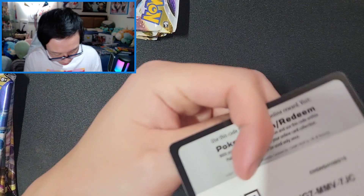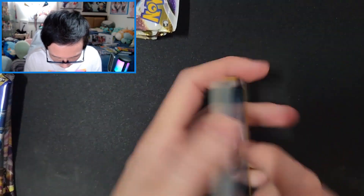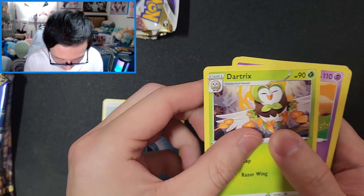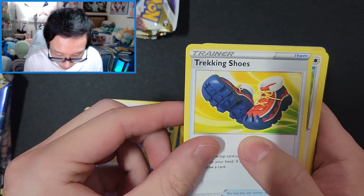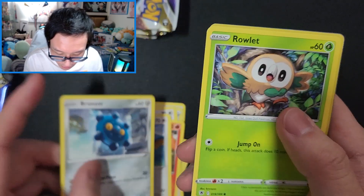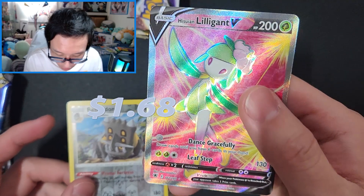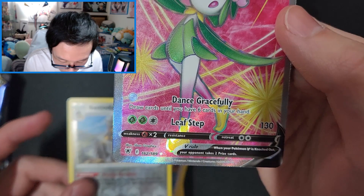One, two, three, four. Starting off with Dark Energy, Dark Tricks, Driftblim, Trekking Shoes, Blufflet, Ponyta, Chatot, Bronzor, Rowlet, Bastiodon — and a Lilligant V! Wow, this one looks pretty nice. I'm not sure if it's a full art but it looks really nice. I think I got a Lilligant V somewhere before, but I think this might actually be the full art.